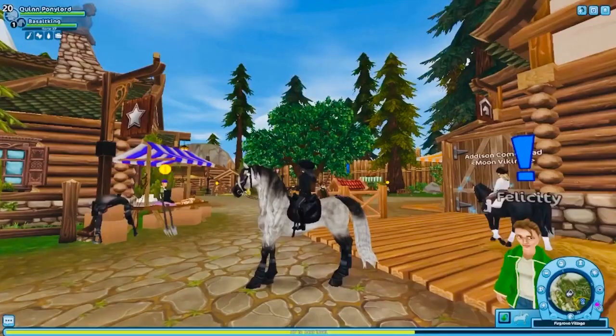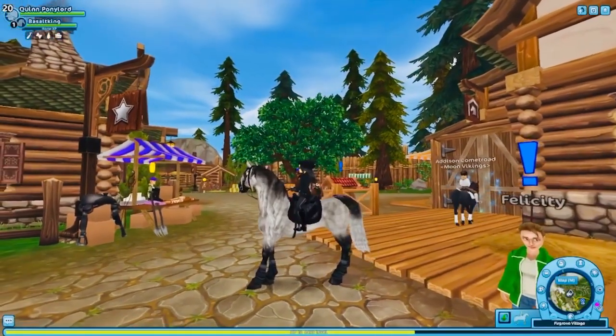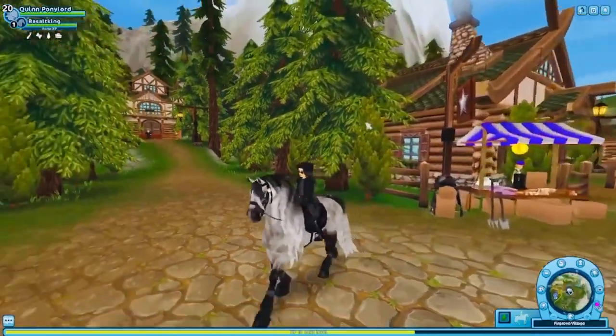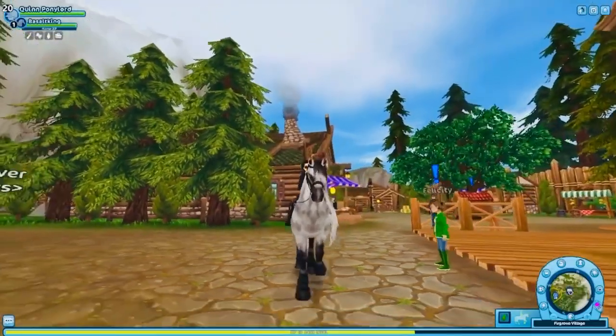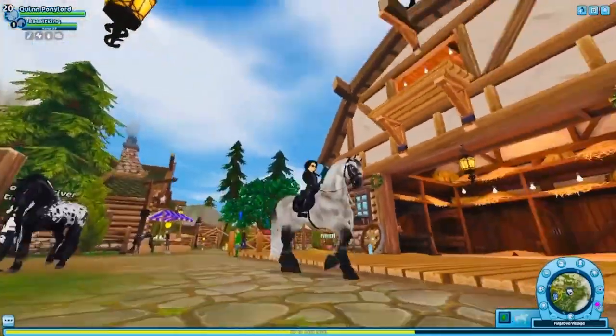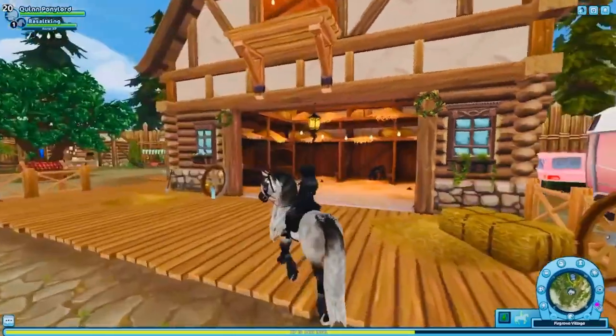I decided on just an all-black outfit for him to match the ombre effect on his mane and his tail. His dapples are really pretty too, so this outfit pulls from that with the gray. I'm just gonna go ahead and ride him around so you guys can see his gaits.